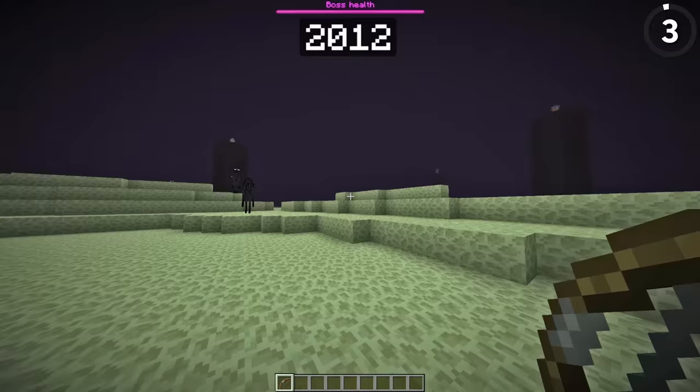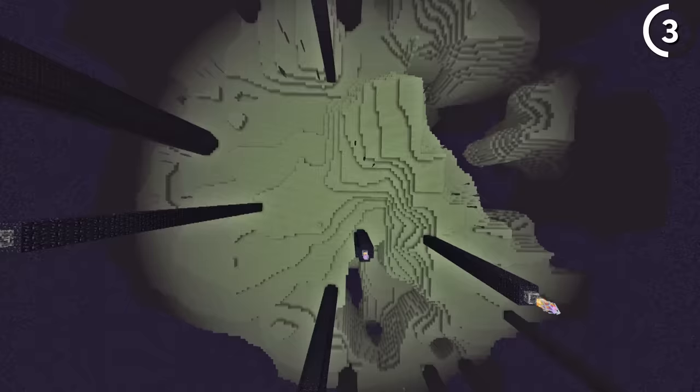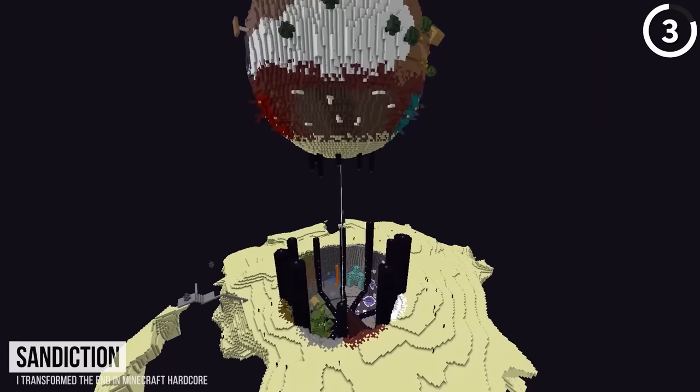Back in the day, the End dimension used to look like a mess — not the old end stone texture, but the obsidian pillars that spawned there were scattered and unorganized. It's hard to appreciate until you look at a side-by-side, because now with the ring of pillars it looks so much better. And I'm sure that Sandiction's build wouldn't have looked nearly as good if this didn't get fixed.